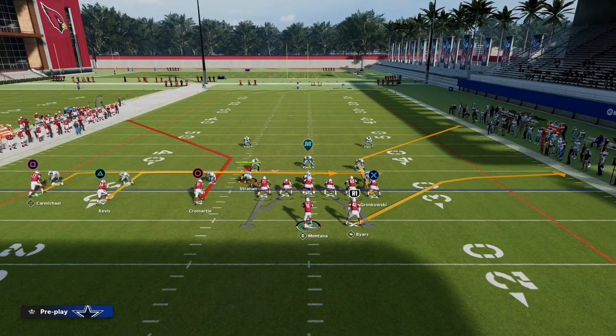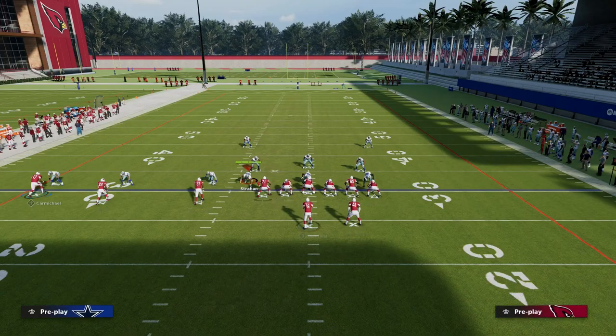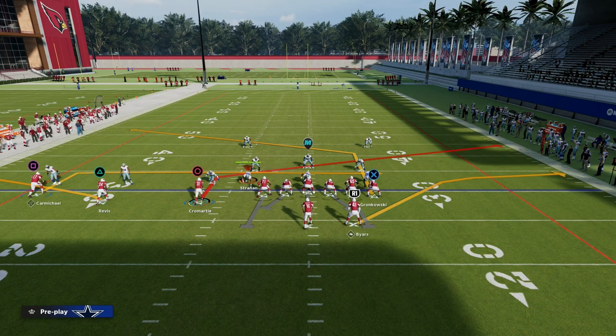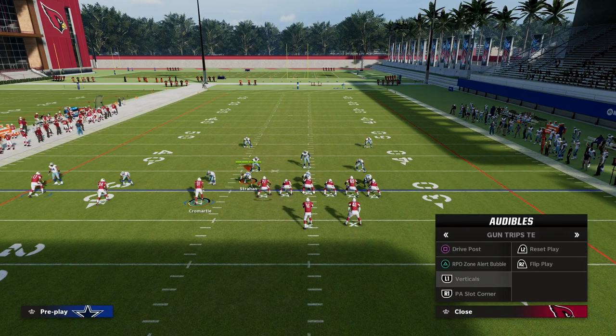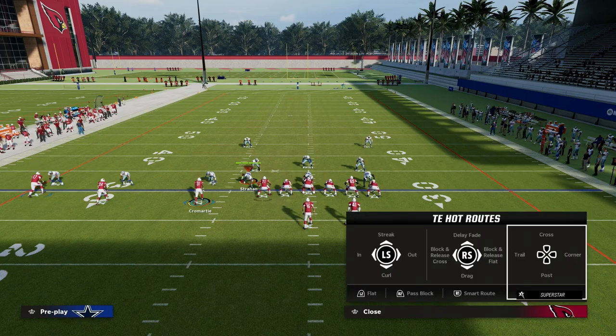For the play setup, we are going to flat the middle trips receiver, slant the inside trips receiver, and put the tight end on a tight end apprentice post — or a tight end apprentice crosser smart routed in. You can justify leaving him on the corner route or putting him on a streak. Personally, the post route is really the most efficient and effective method.